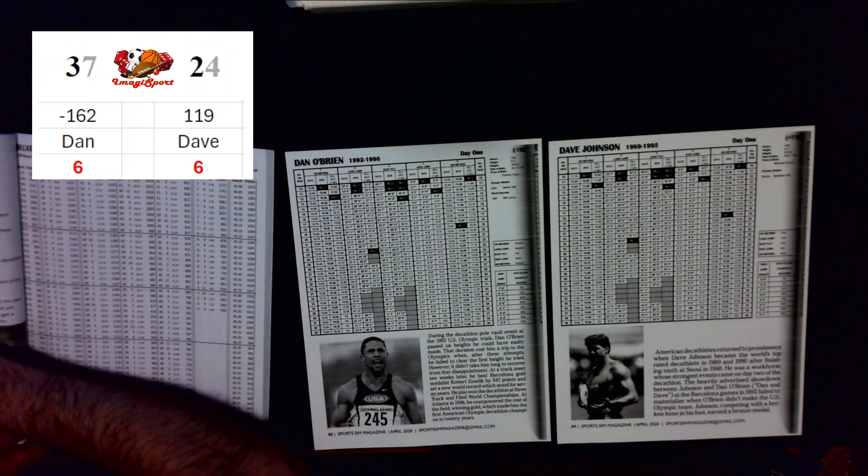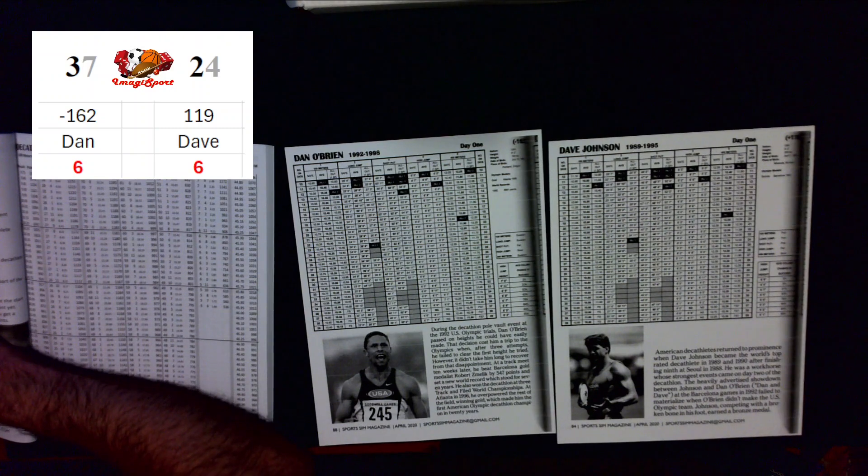Let's get going — our first event is the 100 meter dash. Each athlete has the choice either to play it safe, do an average attempt, or go all out. If you play it safe, it prevents you from injury. If you go all out, you have a chance at a better time or distance, but it costs you one stamina point and increases your risk of injury.